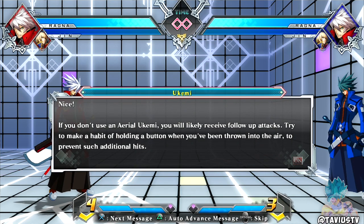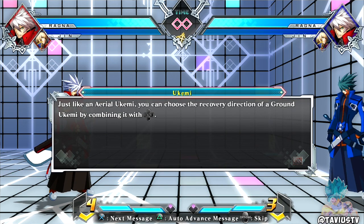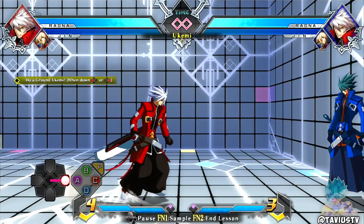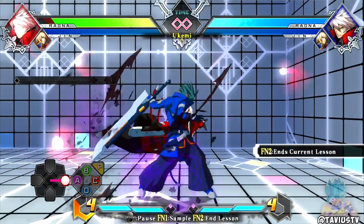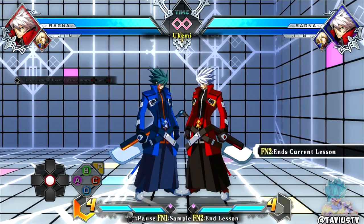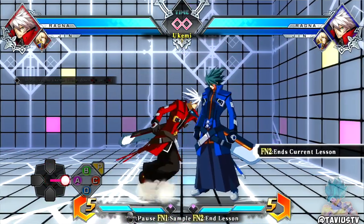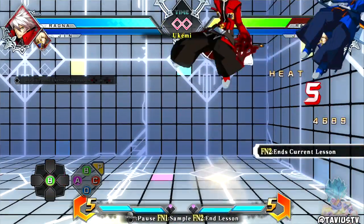If you don't use an aerial ukemi you will likely receive follow-up attacks - try not to make a habit of holding a button when you've been thrown into the air. Ground ukemi: if the character is blown back by the opponent's attack they will automatically form a ground ukemi the moment they hit the ground. You can choose a direction - usually down tech is the best option in Fighters so we'll see. You can cross them up like that - that's going to be nasty.